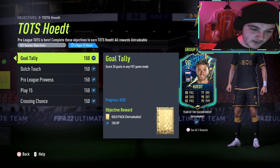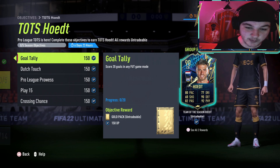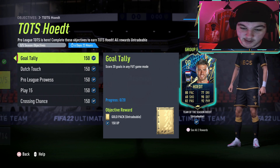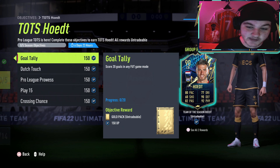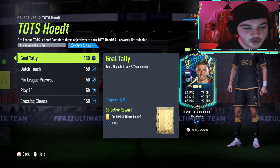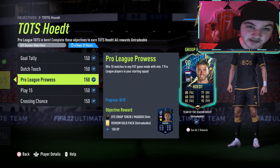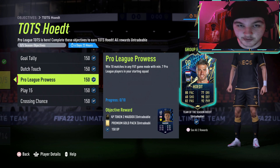We are back today and we are going to be having a look at the Hoit — I'm pretty sure that's how it's pronounced, hopefully I'm somewhat close. He actually doesn't look too bad. He is Netherlands, obviously playing in the Belgian league as well, with 90 defending and 92 physical. He's not the fastest, and I feel like he's not a card too many people will be completing just to use in their team — more so they'll be wanting to get this icon swap token or the TOTS 2 token done.